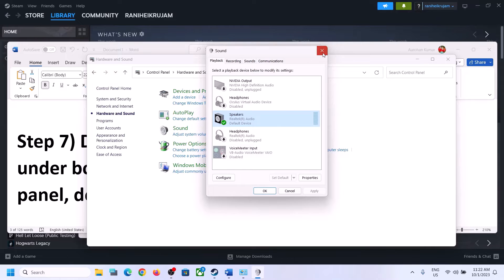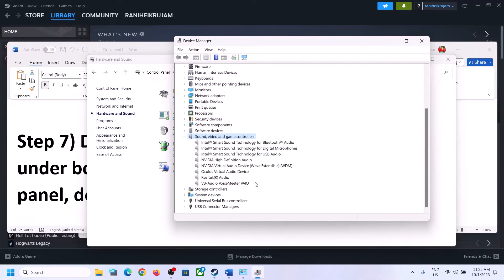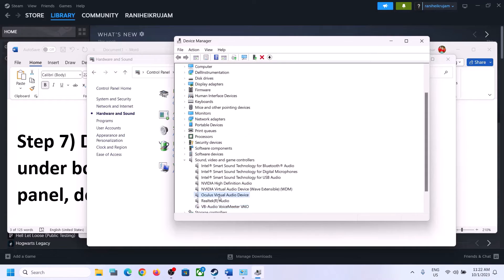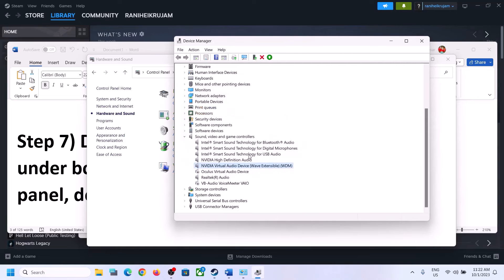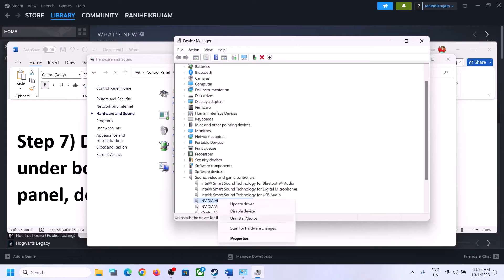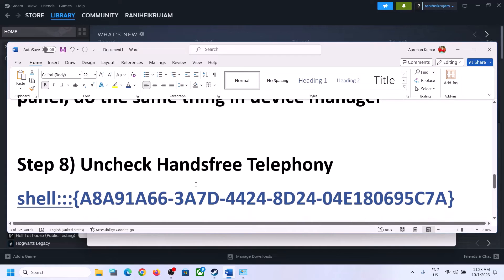Now do the same thing in Device Manager. Right-click on the Start menu and click on Device Manager. Expand 'Sound, video and game controllers.' Make sure only the audio device you are using is enabled — in my case it's Realtek. For any other devices you're not using, such as VoiceMeeter, Oculus, or NVIDIA, right-click and disable them. Only keep the speaker you want to use enabled, then launch the game and check.